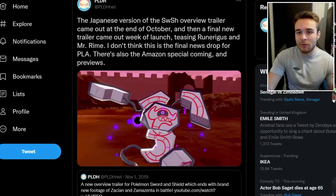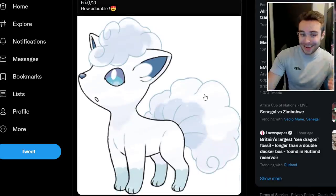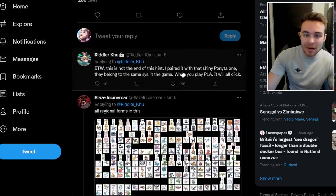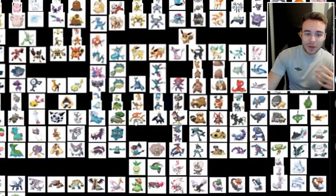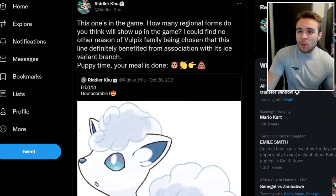There's one more leak from the Chinese Riddler asking how many regional forms will show up in the game, with Alolan Vulpix apparently being one of them. The hint mentions that the Vulpix family definitely benefited from association with the ice variant branch. The hint is paired with a shiny Ponyta one, and they belong to the same system in the game. A summary image shows all regional forms expected — including the Ponyta line and the Geodude line among others.